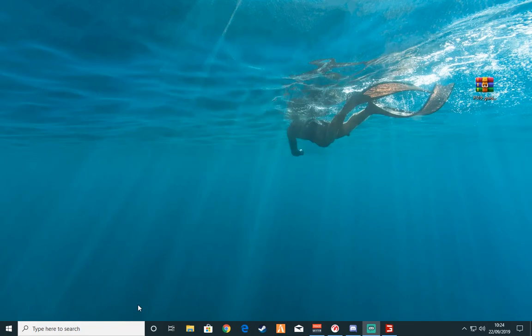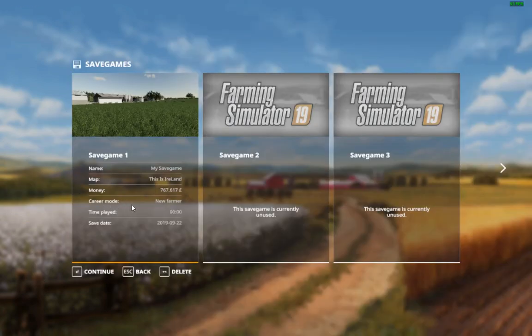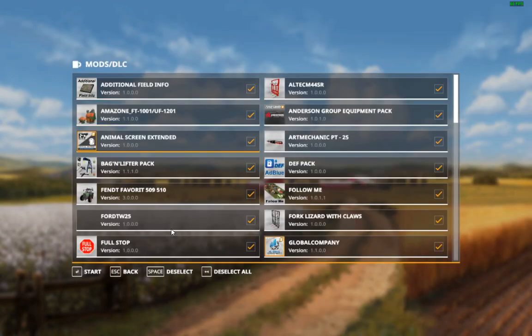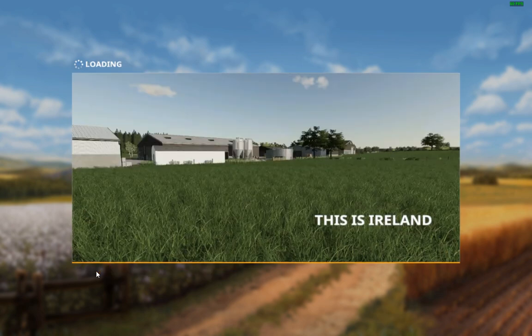Simple as that. So what you want to do is load up Farming Simulator, go into the map, and scroll down until you see GPS Guidance Steering. It should have a box like this — all you need to do is tick it and start your map up.